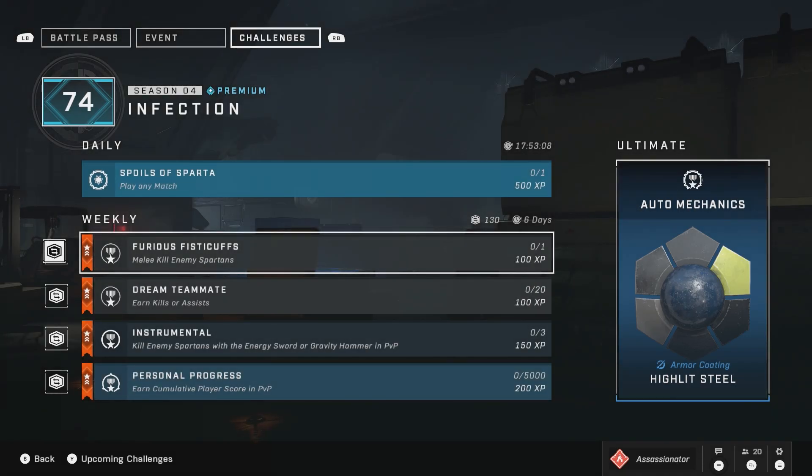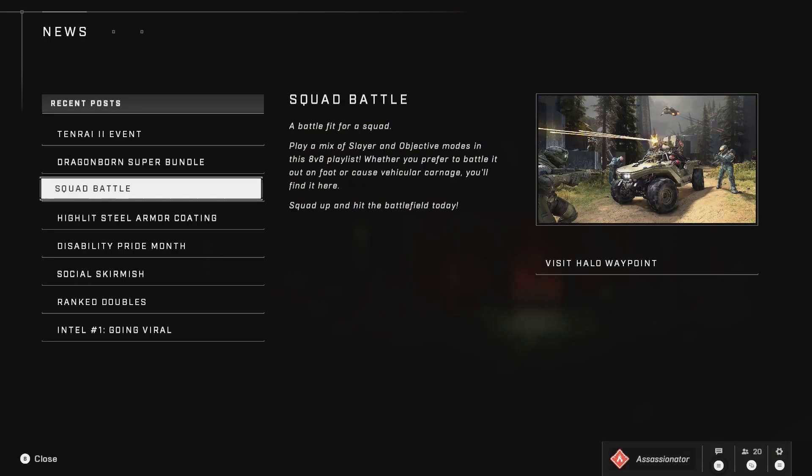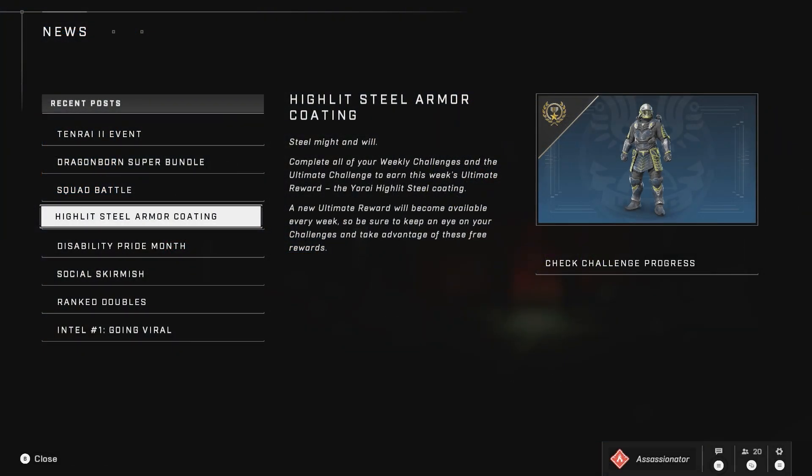Let's see what we get as the ultimate this week. So it looks like Highlit Steel, which I believe is for the Uri. Let's go ahead and see what that actually looks like. I don't really care for it — it's not one I'm going to use. I'm pretty sure I'll never use it. I have quite a few other Uri coatings that look a lot better, so I probably will never touch it. But I will get it only because I'm already going to finish off the event pass.